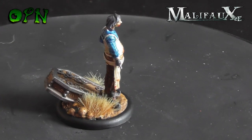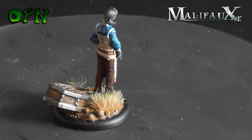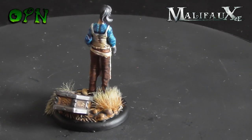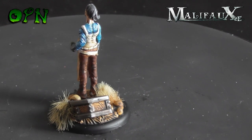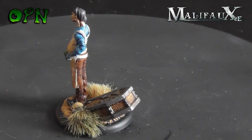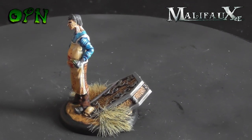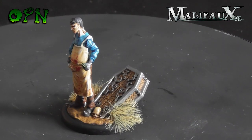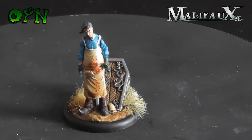Here we have Rafkin, and he's a really sneaky dude with poison abilities. He dishes out poison like nobody else. He's a really cool miniature — he's got this ability called Jar of Formaldehyde or something like that, and he gets to charge for 1 AP if he poisons an opponent, which is really cool.